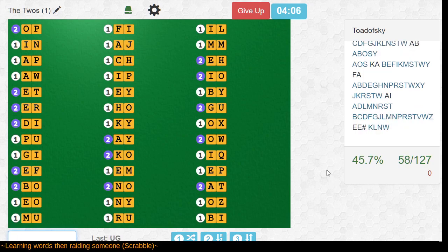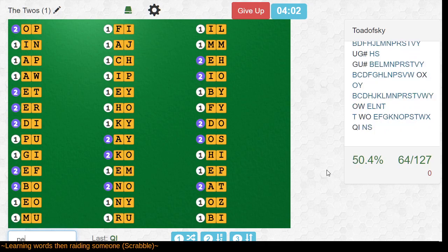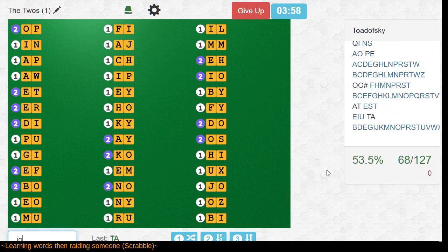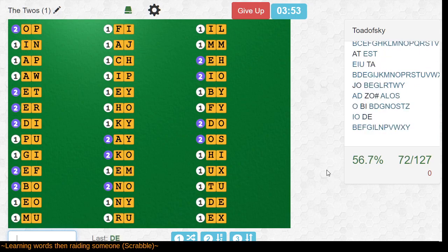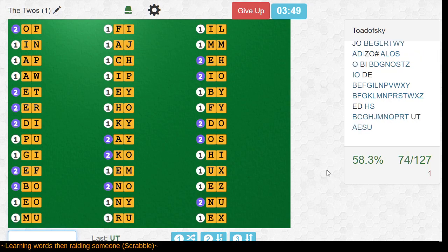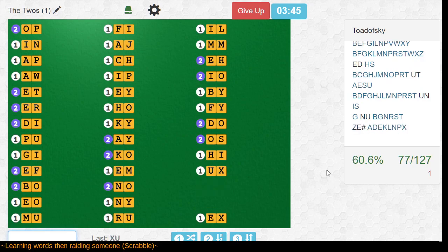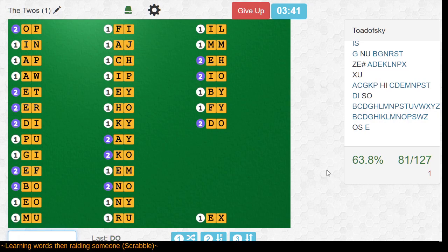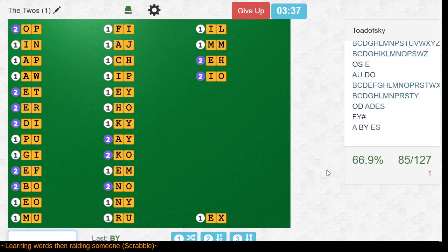This reminds me of one of those Price is Right games where the object is to guess the price of the item, and they give you two digits and ask you which way arranging those two digits produces the actual price of the item. I was not thinking clearly — I'm telling a story while I'm going here.